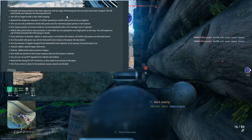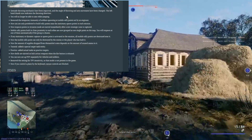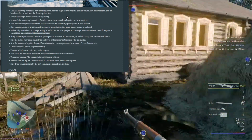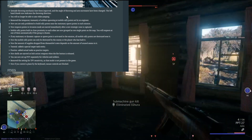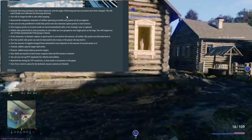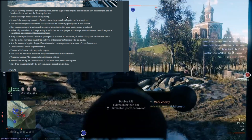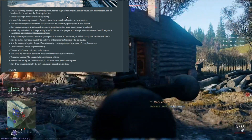They removed immunity at rally spots. You are now prohibited from building rally points near stationary spawn points. In invasion mode, respawn points move immediately after new strategic zones are captured, so there is no need to destroy your old spawn and build a new one. Mobile rally points built close to each other count as one single spawn point. Rally points near a recaptured location get destroyed if they are too close. Now mobile rally points can only be destroyed by the enemy or the player who built them.